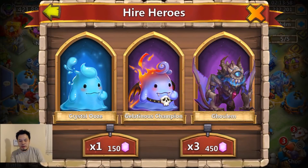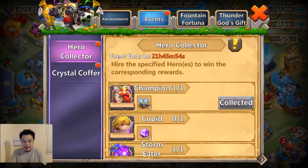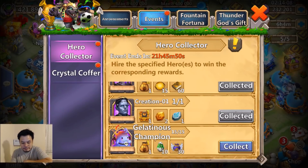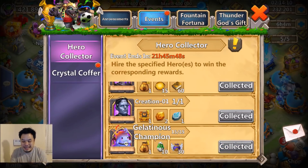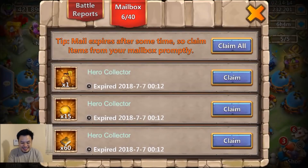Yes! With a golem, with a crystal ooze. Who are we missing? This is the attic side — Cupid. Let's open what's inside; if it's a good amount I might try to roll for Cupid, which is crazy.